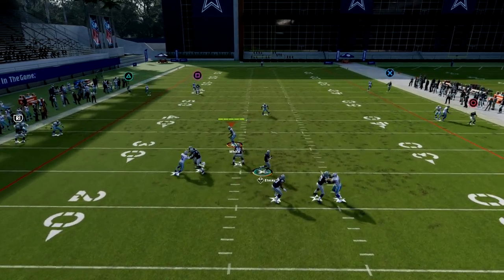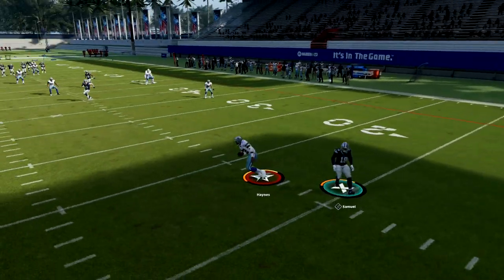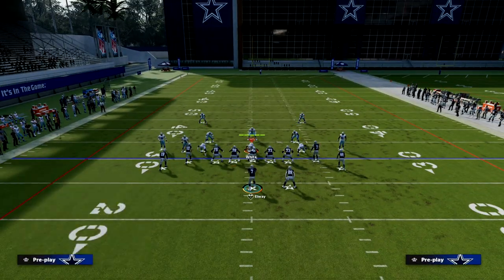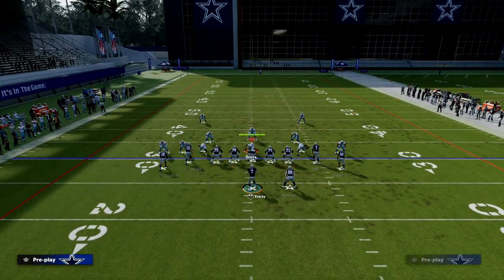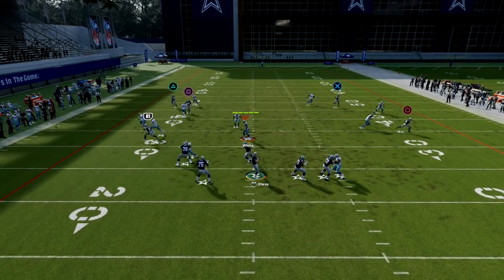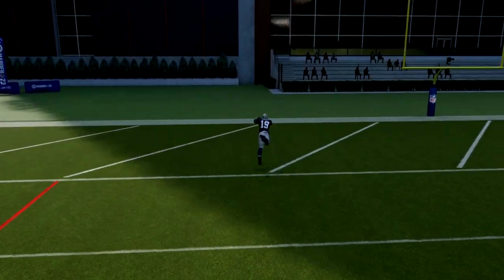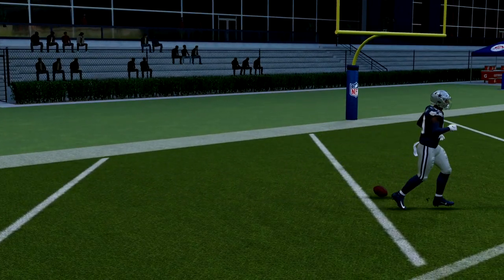If they're not playing with safety help on the left, this can be a very easy touchdown. He's going to burn the jam, and that route to Debo Samuel — if they press you — is going to be a touchdown about 80% of the time. If they press you and don't get crazy bumps, that streak is going to be a touchdown. Here's a better example — wide open over the top, touchdown. If they're playing press man, you have that as an option on this play.